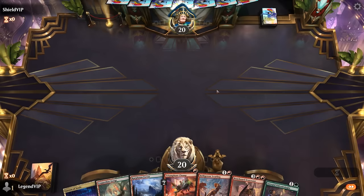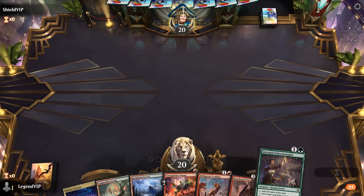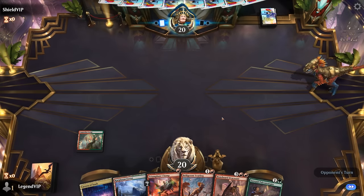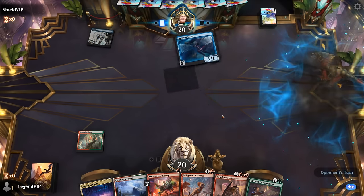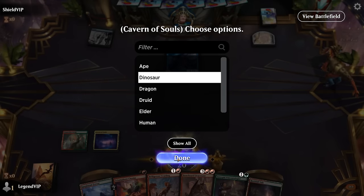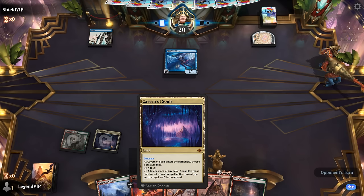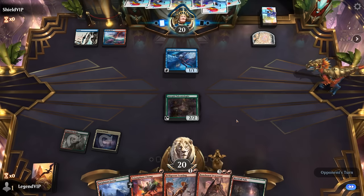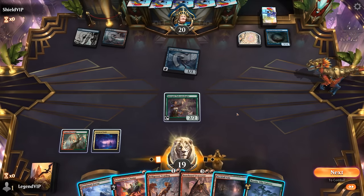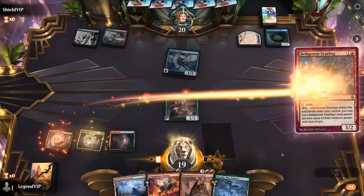Okay, we're on the play with a fine hand. Chomp is a sorcery so I wouldn't be able to answer the opponent's one-drop, but turn two Paleontologist sets up maybe Yurling and Chomp on the following turn. Turn one Island and Siren — so maybe a pirate deck. Cavern of Souls making our creatures uncounterable is going to be relevant. I always have to pause with Cavern of Souls to make sure I name Dinosaur instead of Dragon, because they do have some similarities, and of course Dracosaur has both creature types. Opponent went with a turn two Schooner.